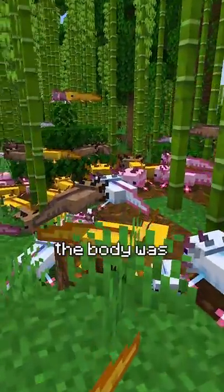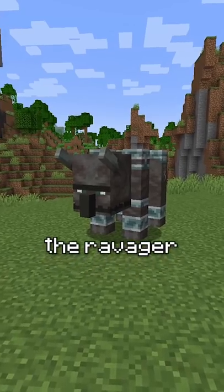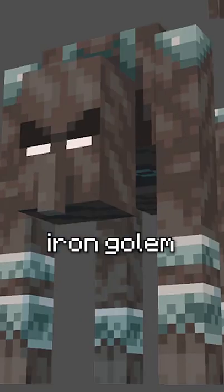When the axolotl was being created, the body was accidentally moved 10 pixels forward, and I think it actually looked better like this. The ravager used to look like a crawling iron golem for some reason.